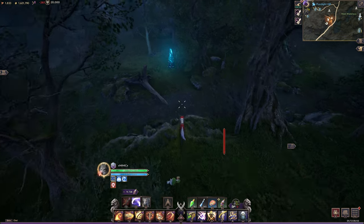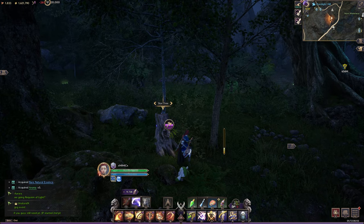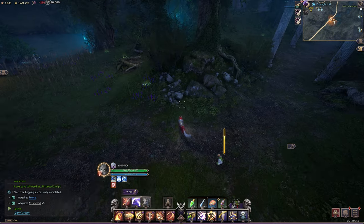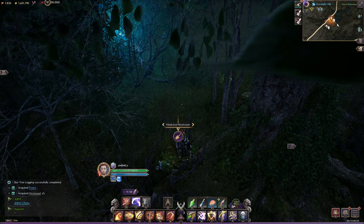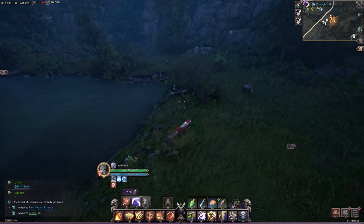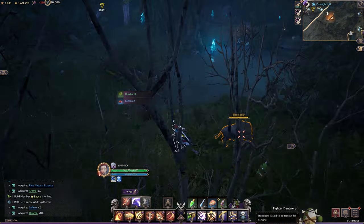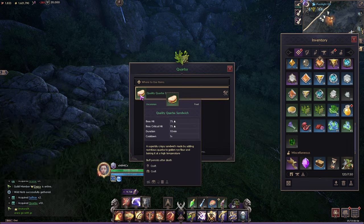I always farm while doing my contracts here at Pure Light — it's literally the only place I do contracts. I hit all of these nodes as I run around since it only takes four or five seconds. You do eat foods a lot and they go pretty quick, so I'm always farming during downtime. I just got nine aromas from one node. Now the wild herbs here give you corba — click it and 'view usage' shows it makes the quality corba sandwich for boss hit plus 75 and critical hit plus 75.